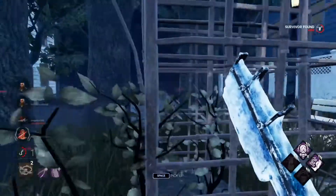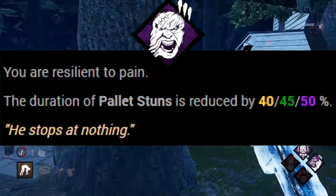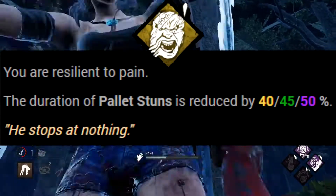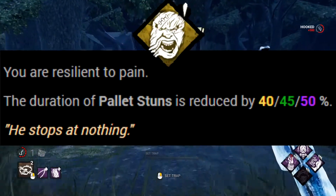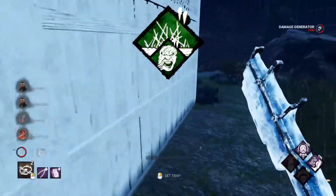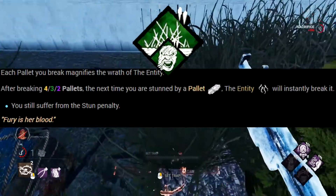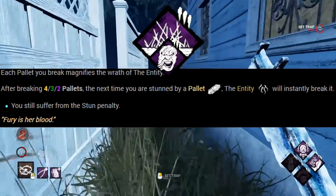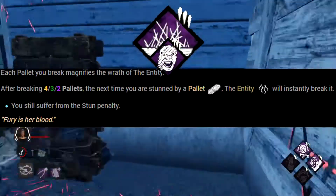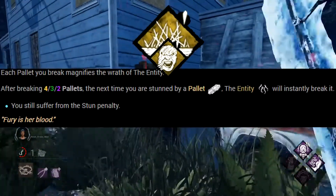Enduring reduces the duration of being stunned by a pallet — that's it. This buys time in chases and lets you break the pallet or set traps near it to force the survivor away. Spirit Fury is the crown jewel of this build. After breaking a few pallets, Spirit Fury activates. The next time you'd be stunned by a pallet, the pallet is immediately broken, but you're still stunned briefly. Pairing this with Enduring reduces that stun so fast that the survivor has no time to make any space. It's hilarious and one of my favorite mechanics.